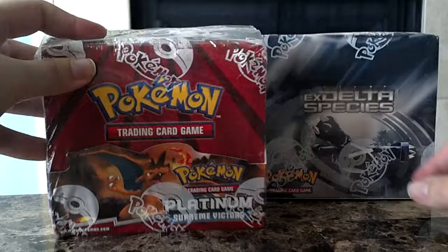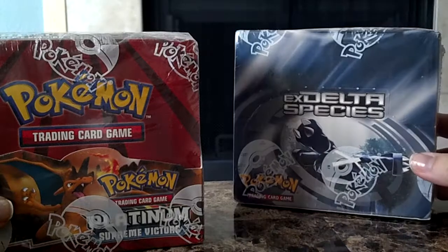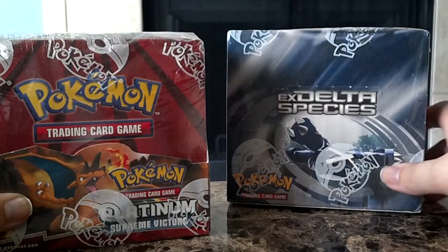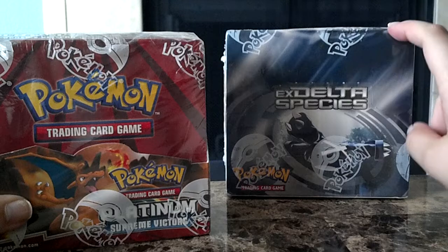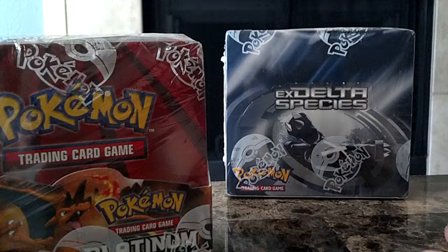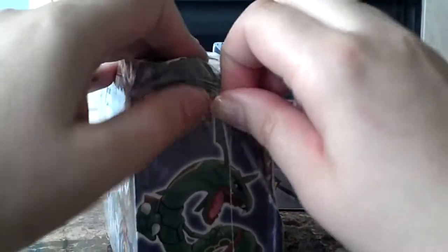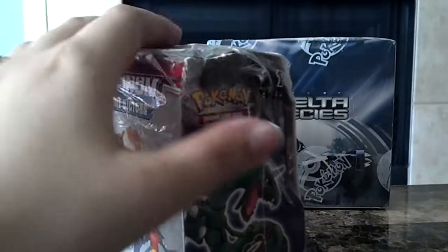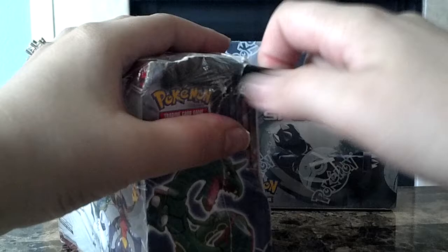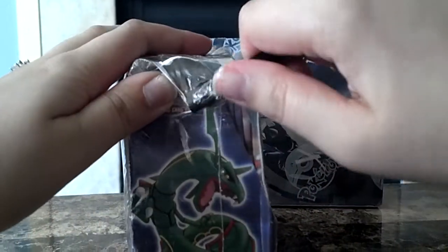We're on to, finally, the Platinum Supreme Victors box. I know I've had this Delta Species box for a lot longer, but I kind of want to open up another set before I open up Delta Species. I'm really trying to go back in order, so either EX Holland Phantoms or Legend Maker would be coming before that if I can get my hands on that box. But I'm sure you guys don't mind seeing some Platinum cards, especially as nice as it is to open up cards like the Legendary Collection. It's kind of nice to alternate between the older sets and then come back to something a little bit newer.